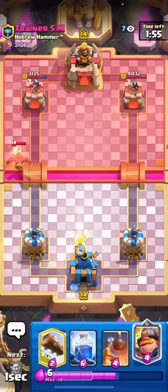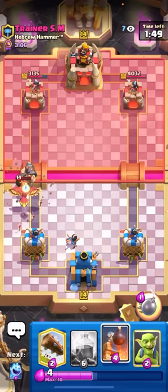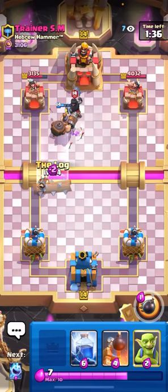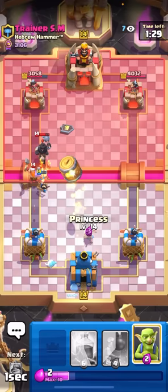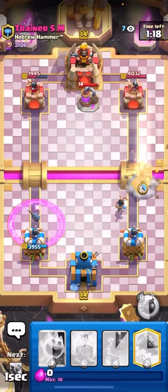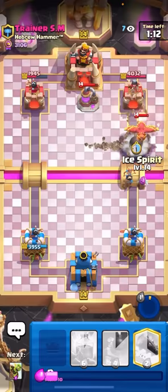I'm going to go for my Princess here because I know what their Elixir and cycle is, but I never explain what it is or how I know. So if you guys want to see a bit more of that, let me know down in the comments. Goes for the Bomber — that was a really bad Bomber. He doesn't have E-Barbs, he has Dark Prince Lumberjack, so this is just good for me. I'll Log here on the Dark Prince, and then I'll just go for my Ice Spirit. I'll go for Barrel in the middle, doesn't have Nado, and then I'll go for my Princess. He ignored the Barrel. I'm going to Mighty Miner at the bridge here on the right. He's going to Phoenix and then Bomber — I'm going to pop just to hit the Phoenix, but I'm stupid. He's going to Bomber.